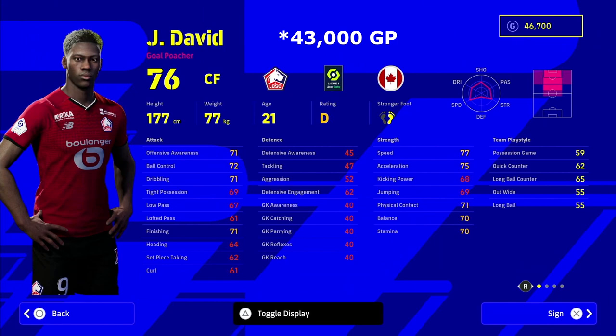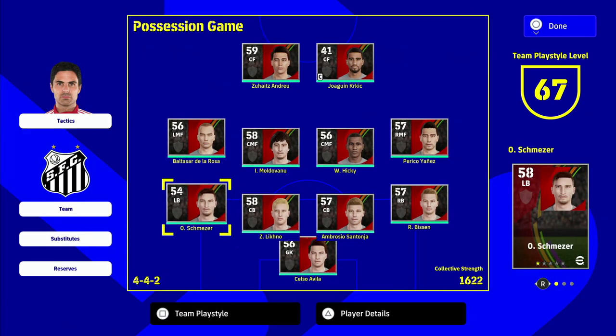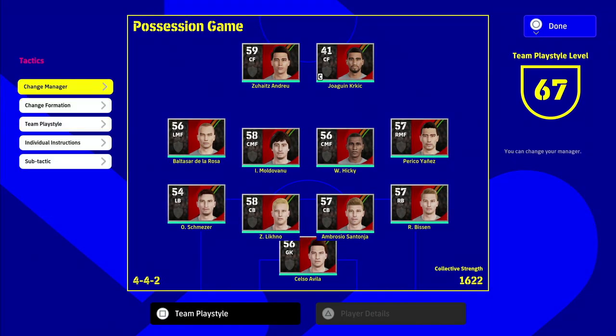Our big high-profile signing is David at 43,000 GP as our center forward. We're playing a one-man-up-front system with Harit just behind and Elanga high up as a winger. We need someone with pace, good finishing, and aerial ability. David isn't the tallest or strongest but he's a mix of everything, and for 43,000 GP he is an absolute unit.